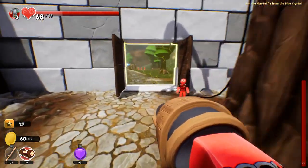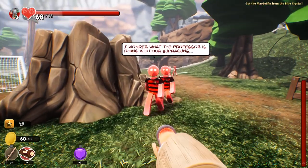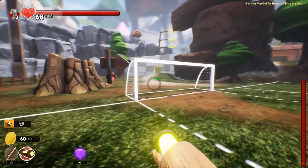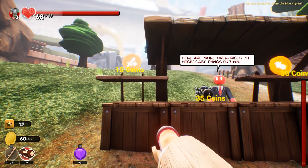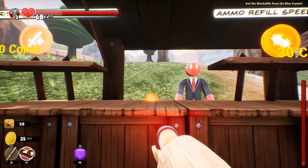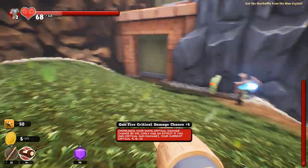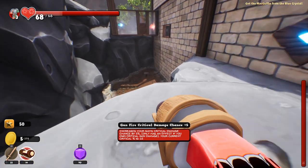We're gonna have to start backtracking somehow. What were the professors doing with their super gun? Bang-o! Goal! Here are more overpriced but necessary things for you — shield breaker, ammo refill speed, gun crit chance. Guess I'm gonna grab those. So we've got some kind of Super Bowl tournament-looking thing.